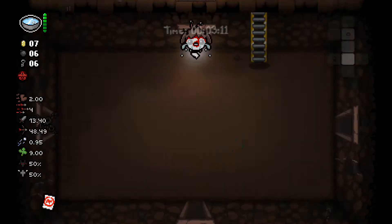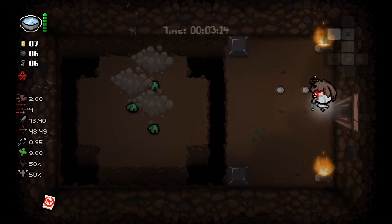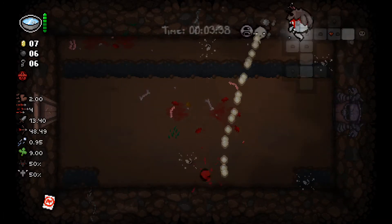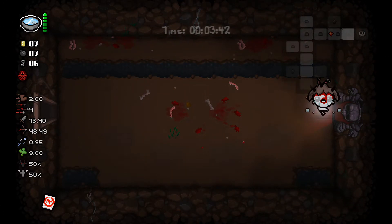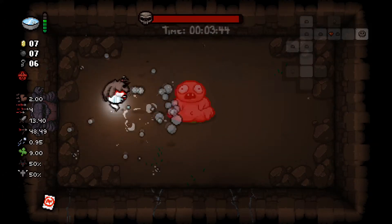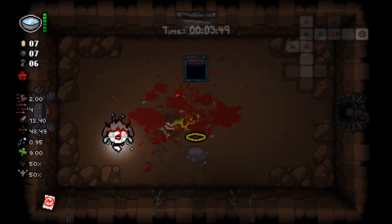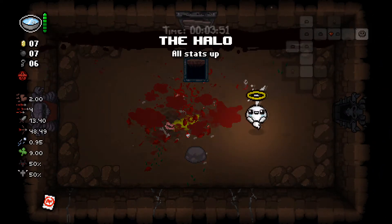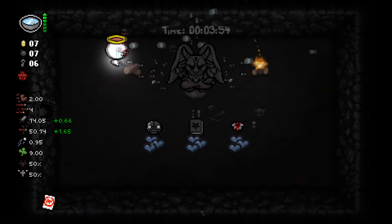Once you get Jacob's Ladder, don't go in it. What you're looking for is the boss room. So you found the boss room, and what you're hoping for here is a devil deal — that's what you need. It gave me one! And now you have to really hope that there's an actual deal — and there is.